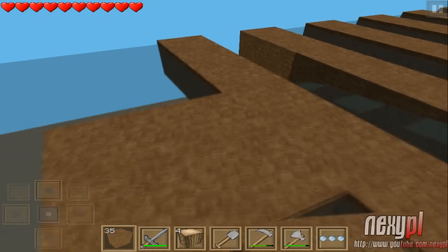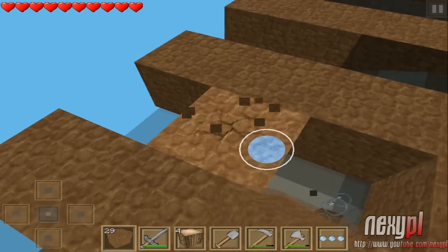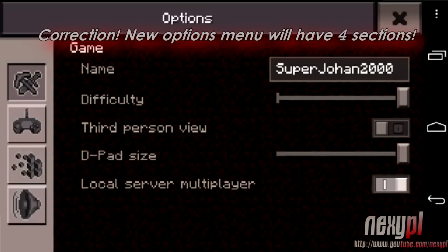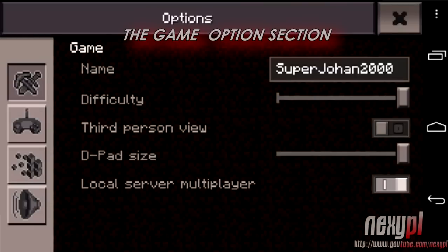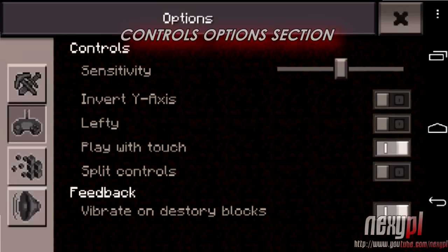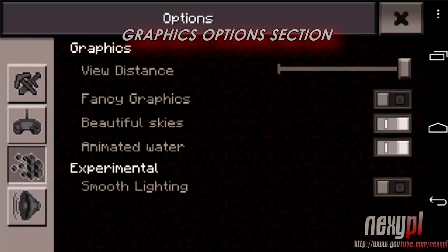They're also adding a new main menu and UI for the whole app, divided into four sections. The first is the Game section, where you can sign in, set your in-game username, choose the difficulty, toggle first or third person view, adjust D-pad size, and join local or multiplayer servers. The second is the Controls section, where you can manage sensitivity, invert the Y-axis, enable lefty mode, use touch split controls, and toggle vibrate when destroying blocks.